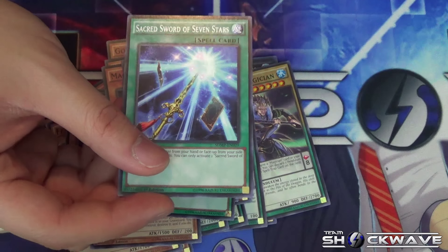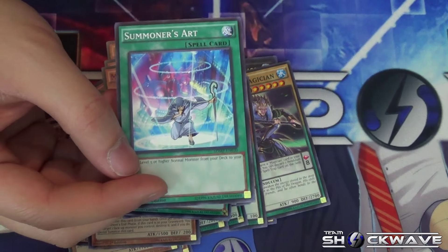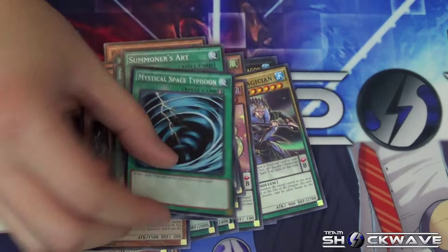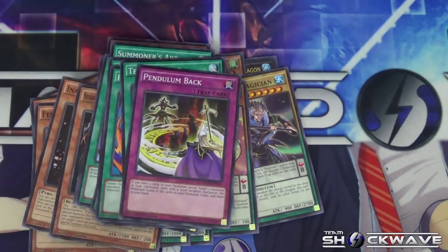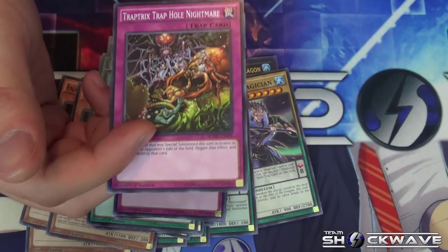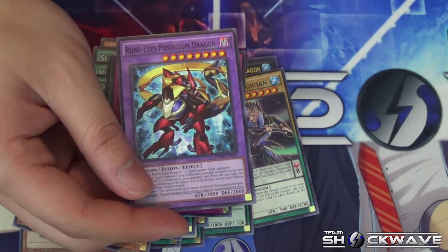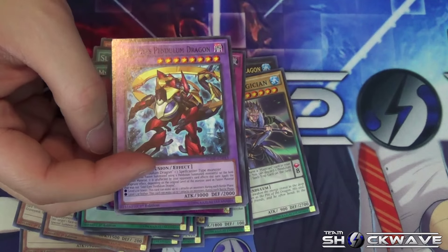There's also a reprint of Sacred Sword of Seven Stars — makes sense since there are so many Level 7 monsters. Summoner's Art is a staple in Pendulum-based decks as well. Other spells and traps included are: MST, Scapegoat, Forbidden Dress, Polymerization, Terraforming, Pendulum Back, Powerful Rebirth, Trap Trick, and Trap Hole — great card, can't believe it's a common but it deserves it. There's also Torrential Tribute, Eradicator Epidemic Virus, and with Polymerization of course you get the fusion card Rune-Eyes Pendulum Dragon. It co-exists well with Odd-Eyes since you have a lot of Spellcasters.